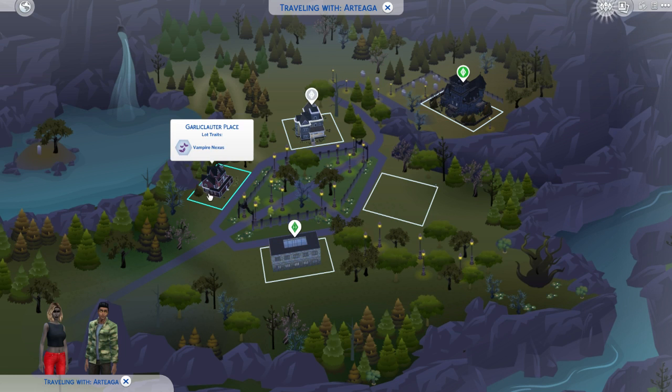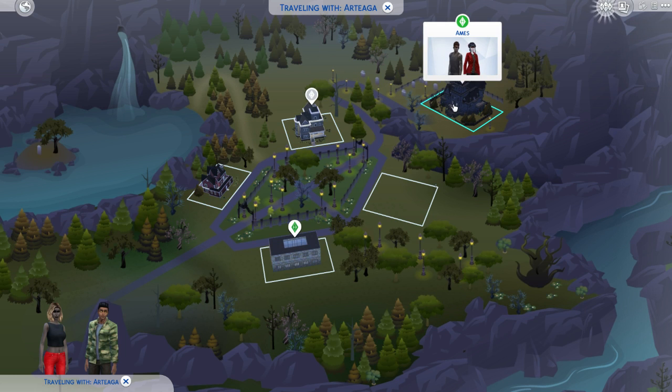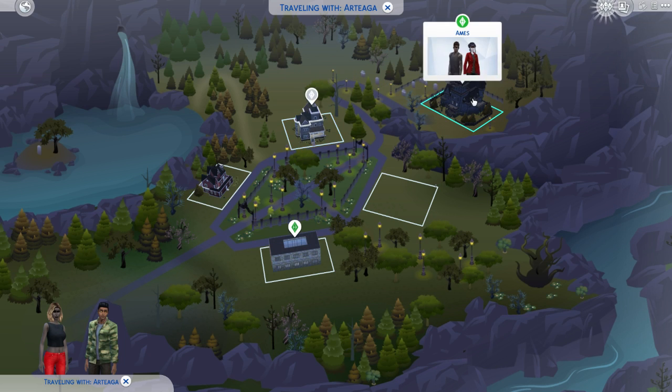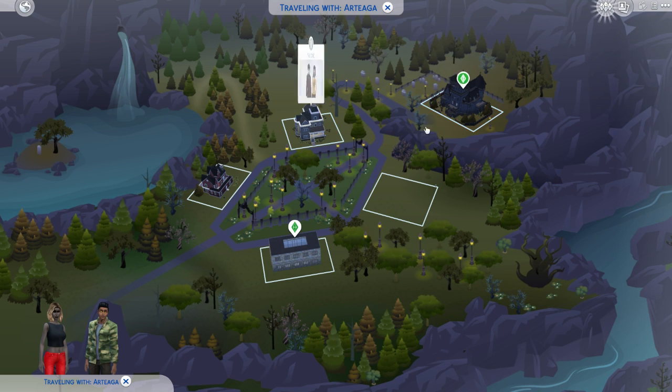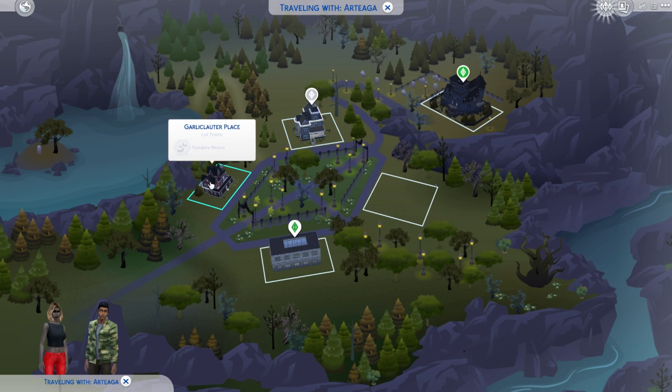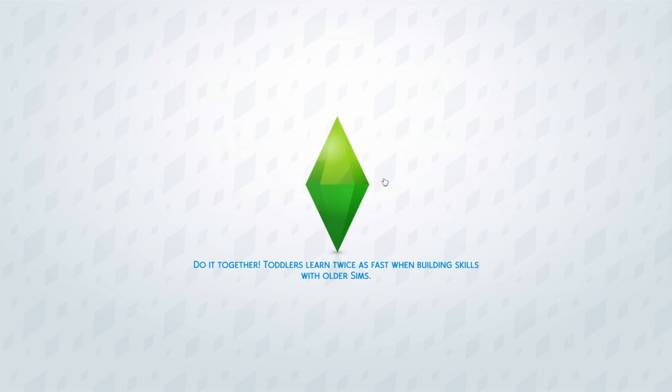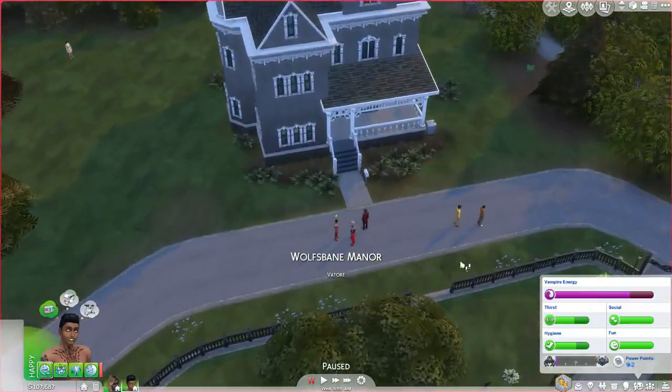That woohoo though - that was a much better woohoo animation than I anticipated. I want to go see elder vampires, but that's the downside of Forgotten Hollow - it's so small. I stupidly moved out the elder vampire from the big house and put my own Sims in there and they're mediocre vampires. The only choice I have is these Vator people. I could place the elder vampire in that lot. I could just cheat and level them up to grand master but that ruins it.